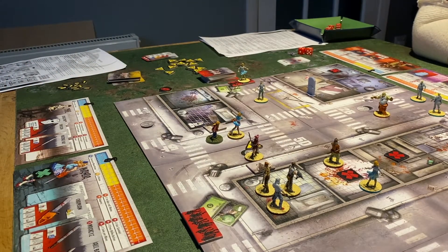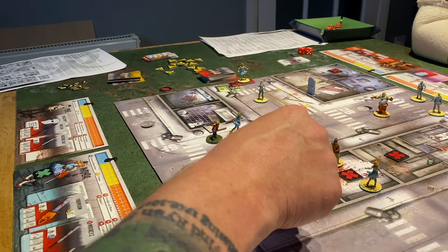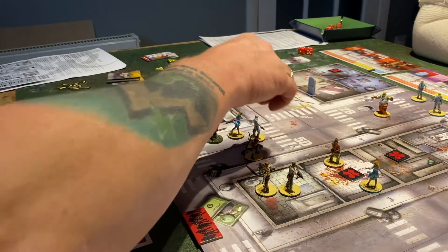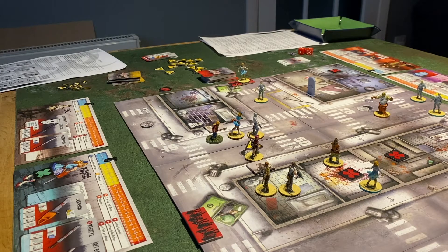Josh moves in and searches — canned food again. He moves back out to provide a bit of support. Craig moves back out as well rather than heading up, just to add a little support on that flank, because we do have to get over there at some point.